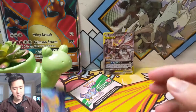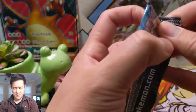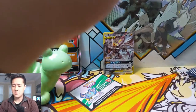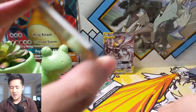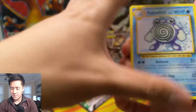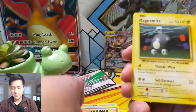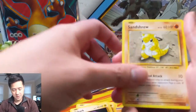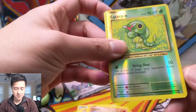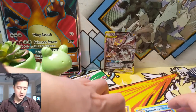We'll go with our standard order — Evolutions in front. Look who it is on the cover! I think we've actually pulled a Mega Charizard from one of these tins before. This pack is just three cards: we got a Poliwrath, Revive, Slowbro, Slowbro Spirit Link, Magnemite, Voltorb, Sandshrew — and then a Poliwrath reverse, a little off-center. Pretty good hits right there.